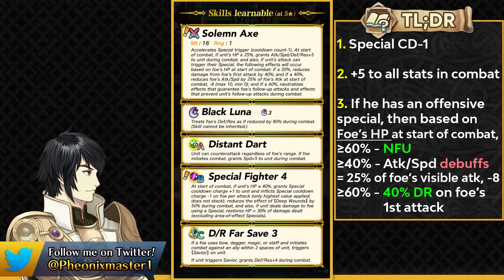He does have Black Luna, of course. I'm kind of surprised they didn't make Black Luna+, which has damage reduction piercing, because damage reduction skills are still gonna be stopping the full damage from Black Luna. He has Distant Dart and Special Fighter 4. The Tier 4 version has a better HP threshold, gives special charges on both your attacks and the enemy's attacks, and gives Guard in both phases.